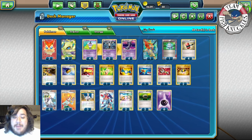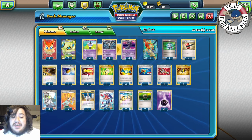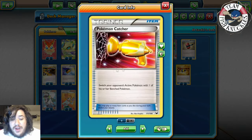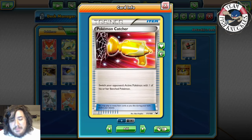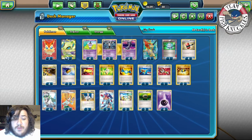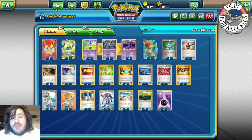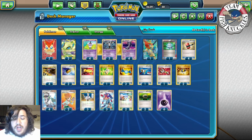We have three Level Ball to grab a Pokémon with 90 HP or less, and two Pokémon Catcher — very nice. With Catcher, you can catch a Pokémon and keep it stuck in the active spot while deleting energies off the bench, or catch the active while they're trying to retreat. You do have to flip another heads for Catcher. There's also one Random Receiver to reveal cards and find a Supporter, mainly used with Junk Arm.